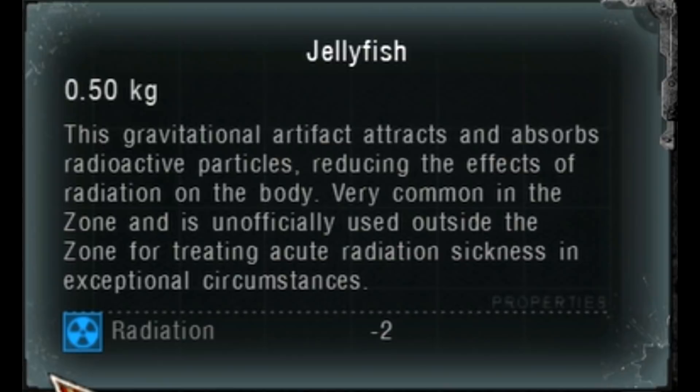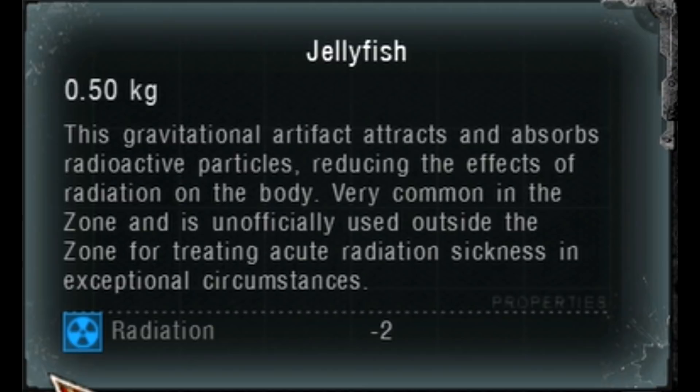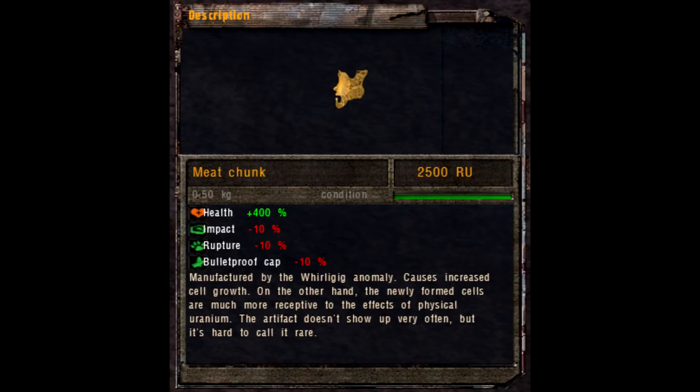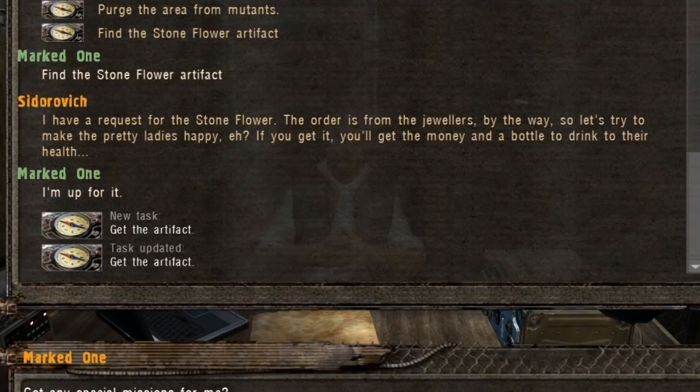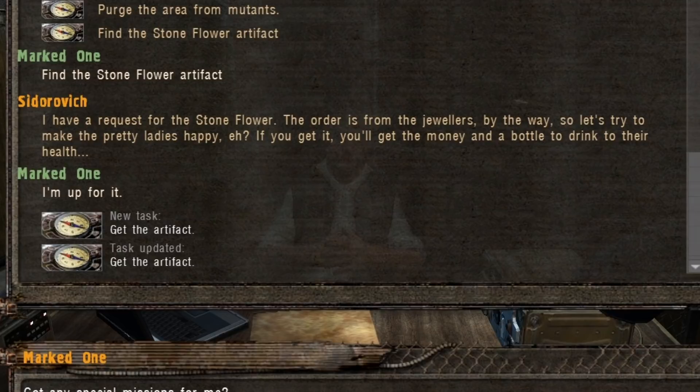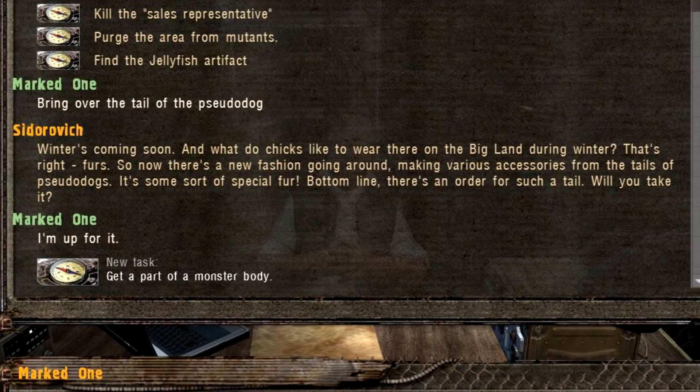Then some artifacts are used in the field of medicine. For example, the Jellyfish is said to be used in very rare cases to treat radiation sickness outside of the zone. The Meat Chunk is also the target of artifact orders from both Sidorovich and Barkeep — the first for use in a clinic, and the second for padres who could use the artifact to create healing miracles. Sidorovich also reveals that some artifacts are used to make jewels, such as the Stone Flower.